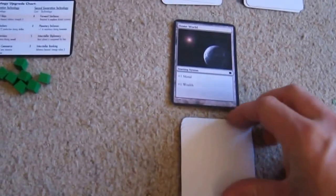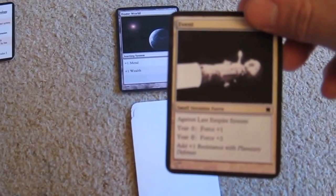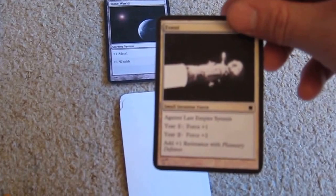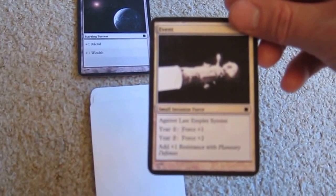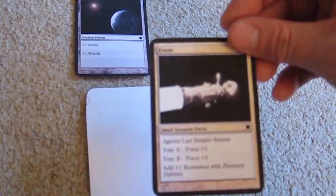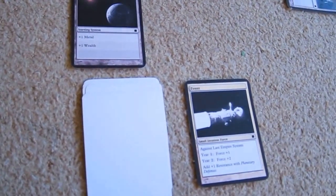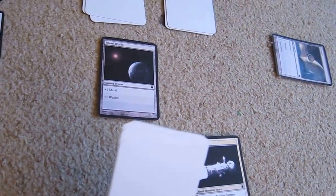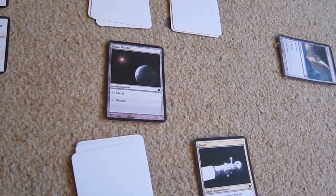Then phase four we have an event come up. It's a small invasion force against the last Empire system that I conquered. As we have none conquered this doesn't have any effect at the moment, but if we did, we would roll the dice and whatever the dice roll plus one for year one — the attack — if that were greater than or equal to the resistance of the system, that system would become unaligned and we'd lose any bonuses it gives us. So that has no effect, which is quite nice. Incidentally, when we deal this deck out we should have discarded one card for the round for the year, so we pop a random one under there.